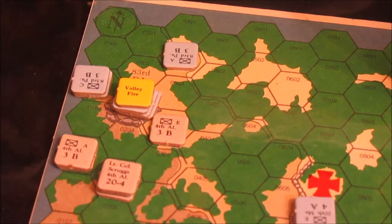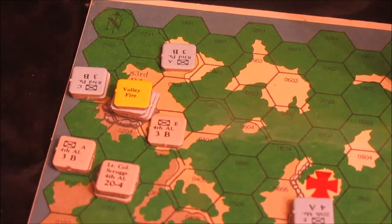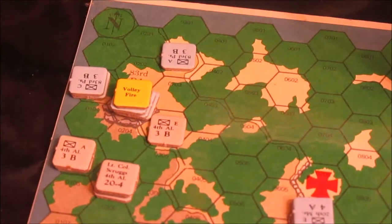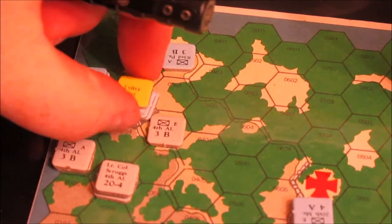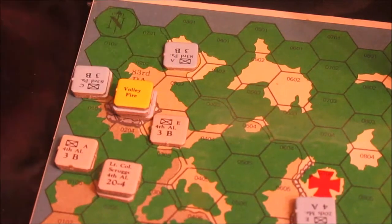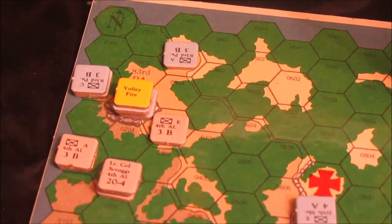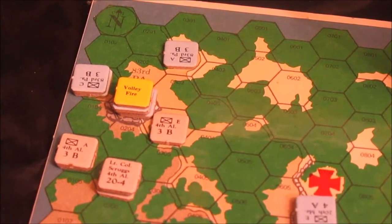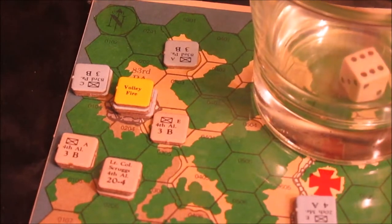Now we go into combat. Obviously no combat with the 20th Maine. The phasing player's opponent gets to fire first, so E company goes. E company is going to take a penalty for firing across the wall, so let's keep hitting A company. E company has taken one casualty, so they're at strength two — no modifiers. That is a six, which is nothing.